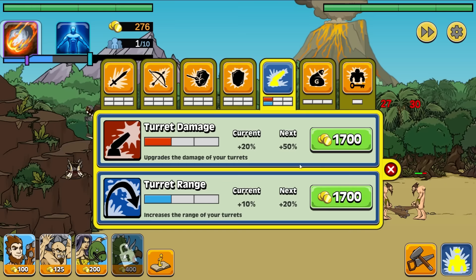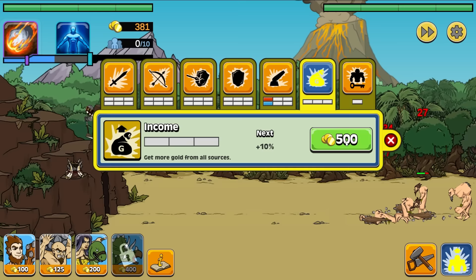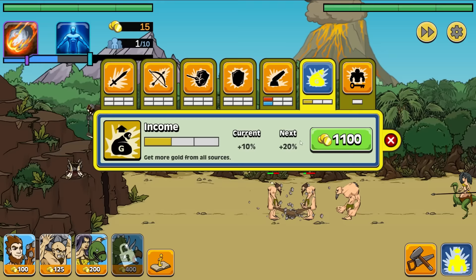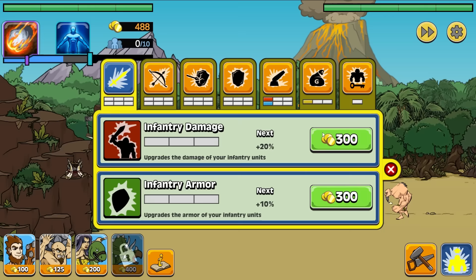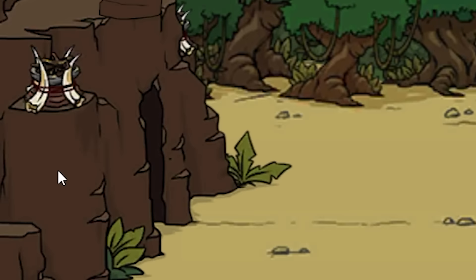There's a dino hut income upgrade — get more gold from all sources. I should have got this one right away — that's just a good investment in our future. We should always invest in our future, that's why I drink a lot of coffee. We're also gonna take our infantry damage and armor — that means our little sacrificial moron can do just a little bit more for us. So now when we send this guy out, he'll be all the better. He's got a big club — he's gonna give this guy a bonk.